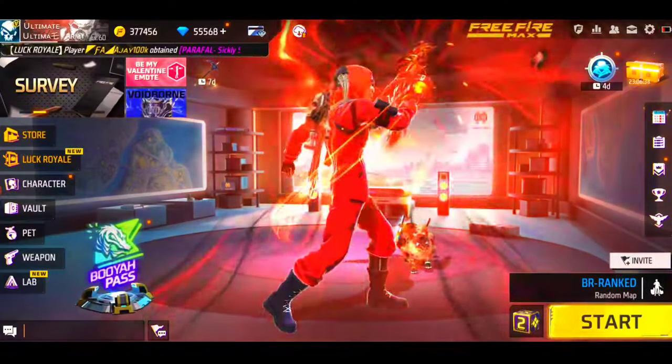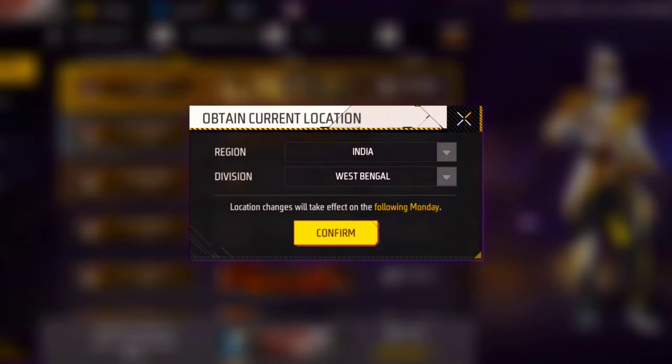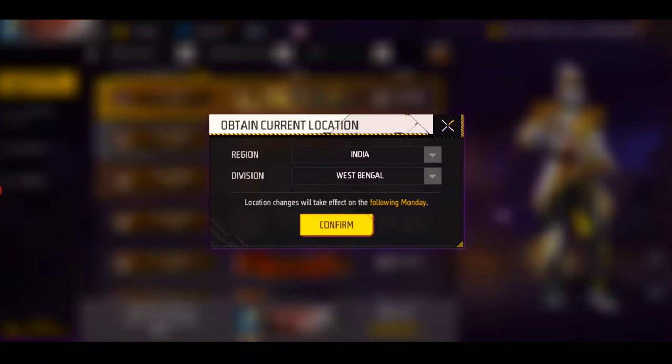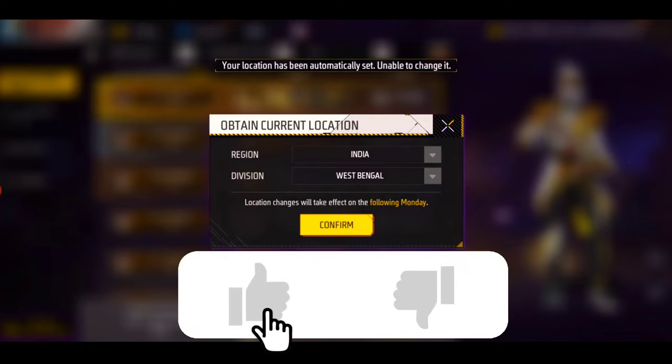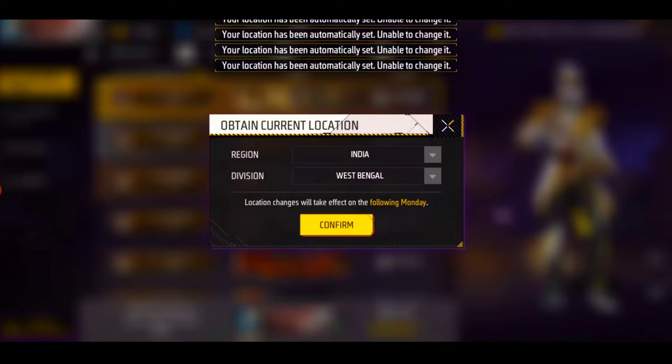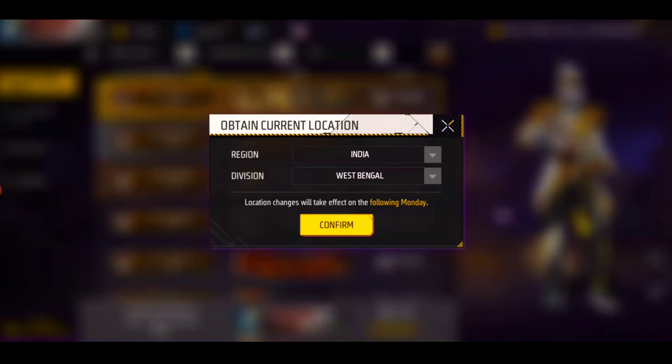Hey guys, how are you? Today we are going to talk about how you can change the location of the weapon. When you go into the weapon and go to the location, you will go to the location and when you change it, you will not get any option to change it. When you click on it, it will be written as you can see. How can you change it?